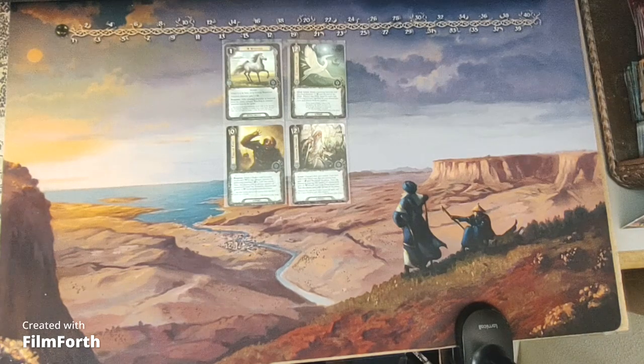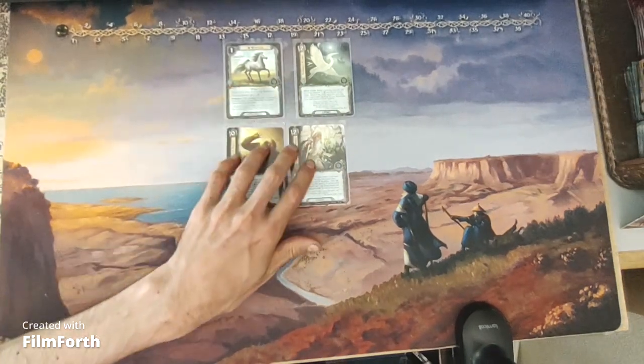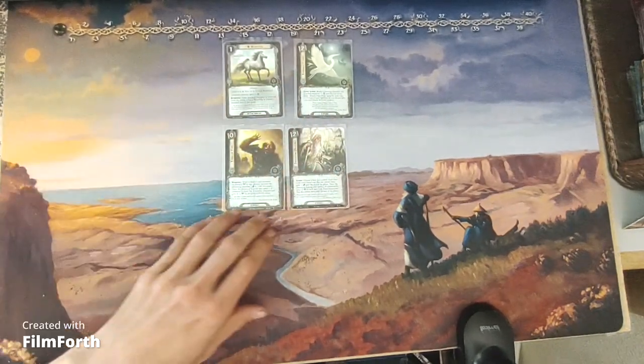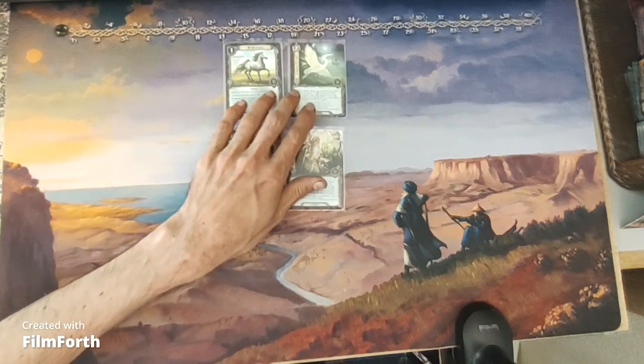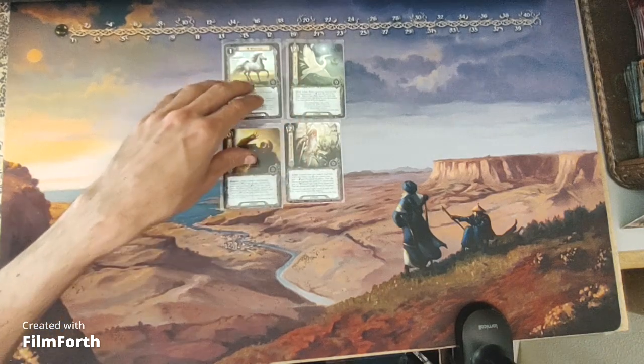So there are the rest of the spirit cards. Wind Floe is good in a quest that removes characters from the quest, and Elven's Flight is good at readying characters and giving them willpower.